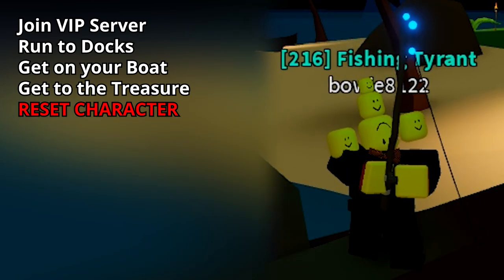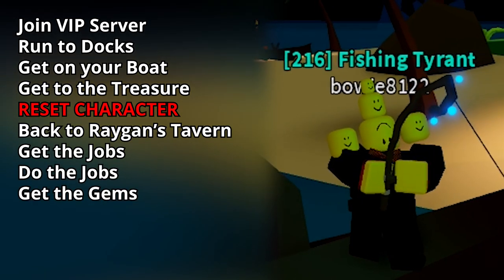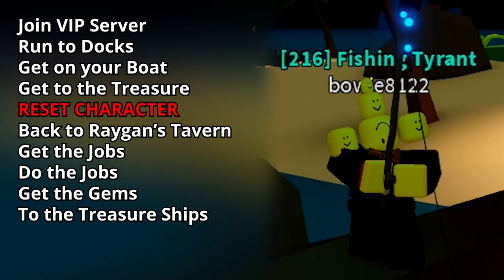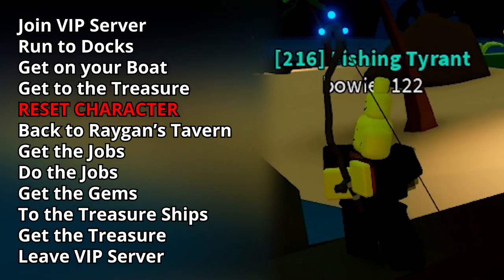After you reset, go back to Raygan's Tavern, get the jobs, do the jobs, get the gems, and then you're gonna go right back outside, go to the treasure ships, get the treasure, leave the VIP server, and do that again and again and again.